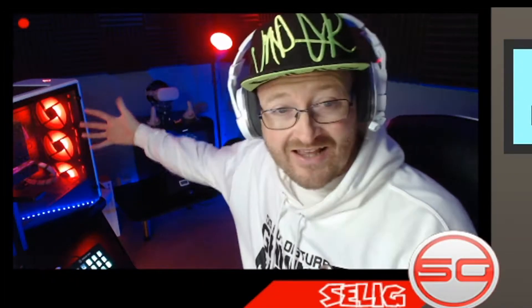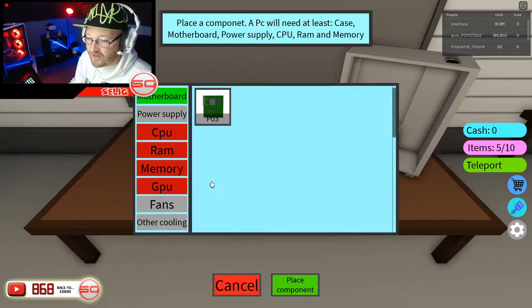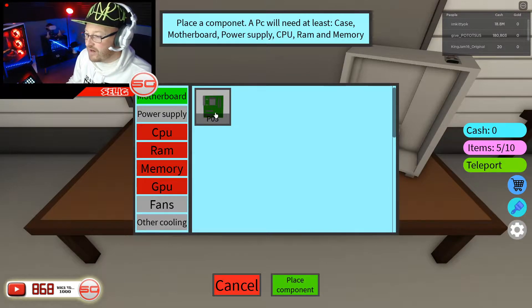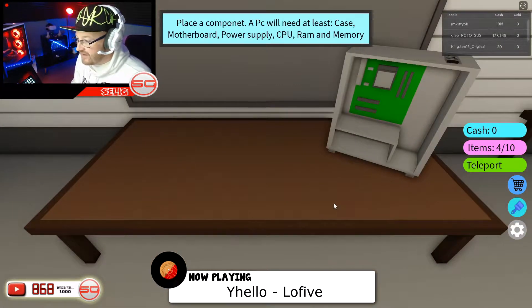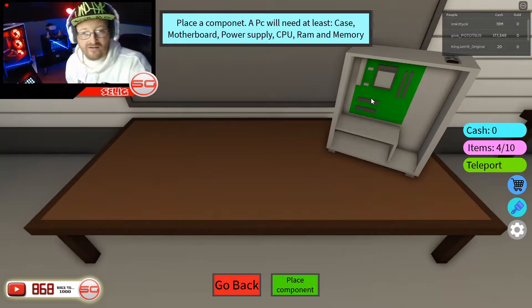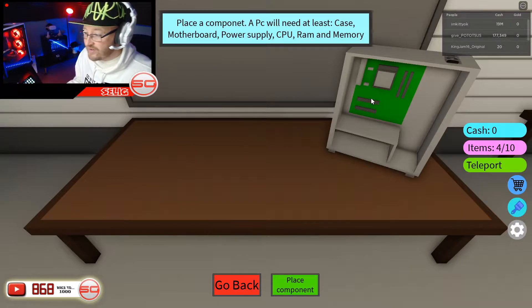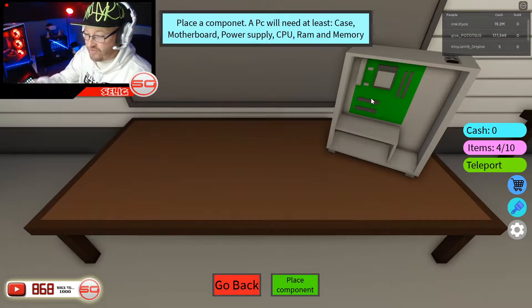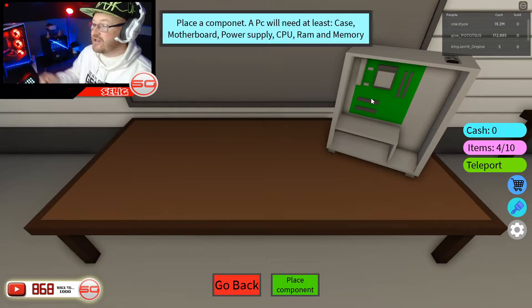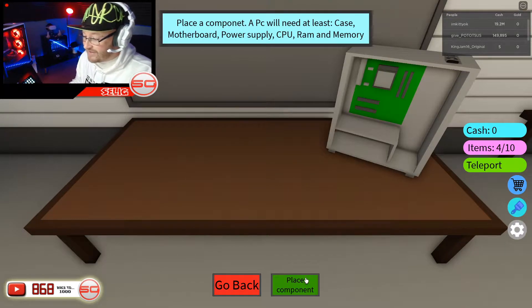We want some RGB — we want all the lights in the world to light up a PC. Let's place another component — we're going to go with a motherboard. By the way, I've built a couple of PCs. What you normally do is put it on the workbench and build it on the bench first, then put it into the case, because building it inside becomes fairly fiddly.